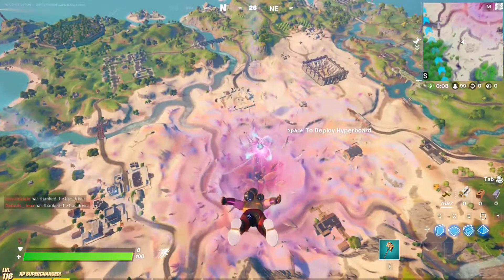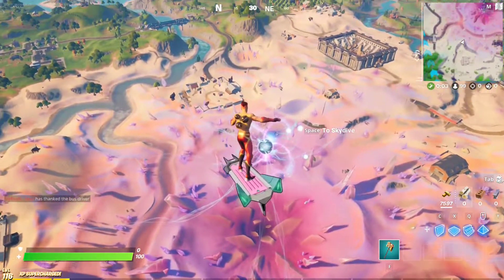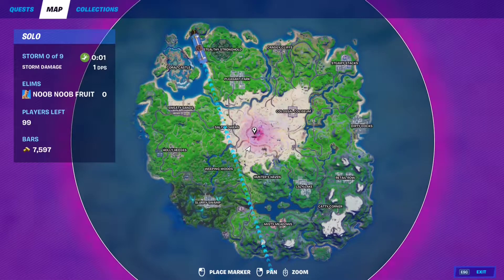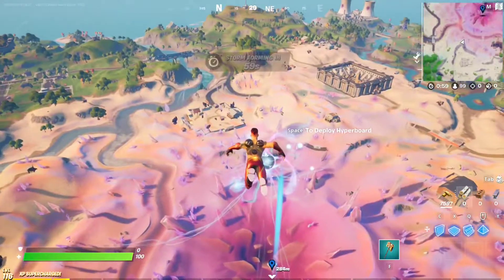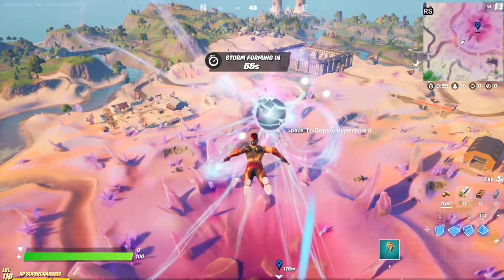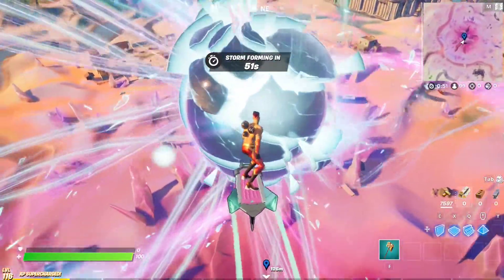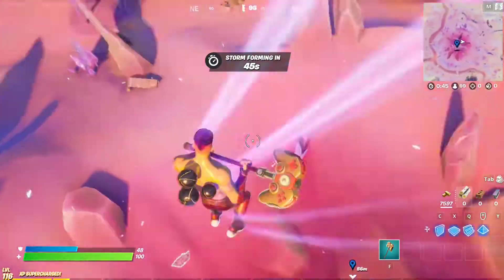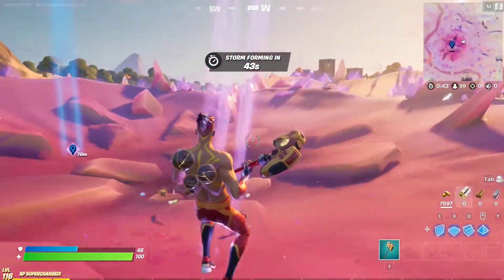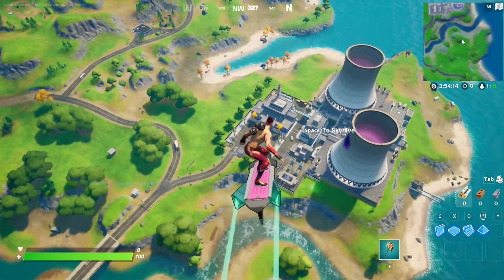For this epic quest of week 13, all you have to do is enter the Zero Point. This is the Zero Point right here at the center of the map — it's a blue orb. Just go towards it and enter it. What happens is you get pushed out and you get 48 shield. That's all you have to do to complete the challenge.